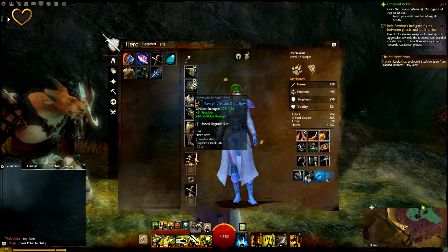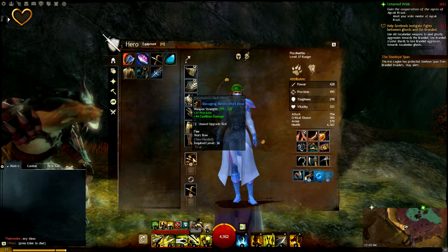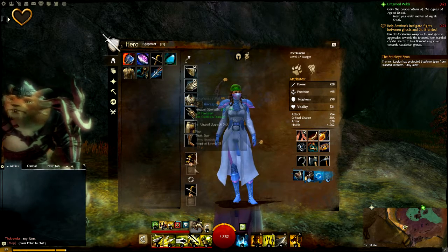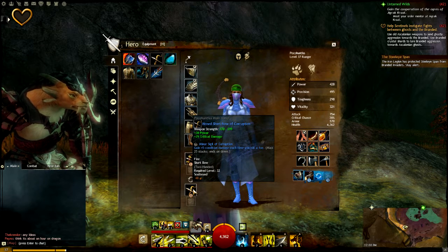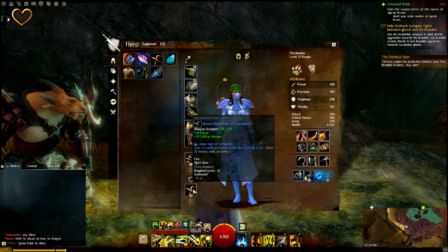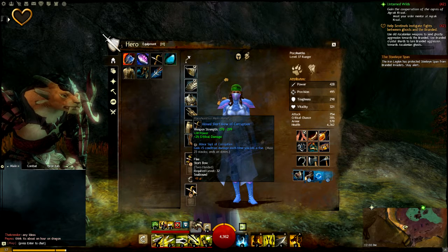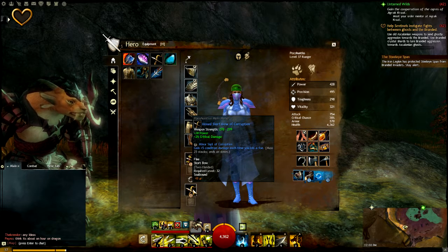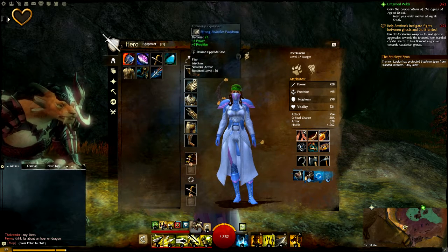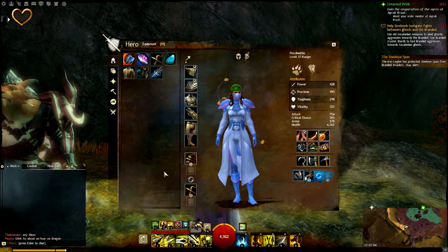Looking at equipment — I've got the Ravaging Steam Short Bow for right now, and I definitely need to throw a rune in there to give it a little more buff. This other short bow I'm using has a Minor Sigil of Corruption on it: you gain plus five condition damage each time you kill a foe, stacking up to 25 times — that gets really powerful after a few stacks. We're not going to get deep into the gear since it's lower level stuff.